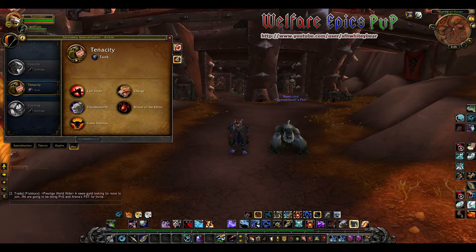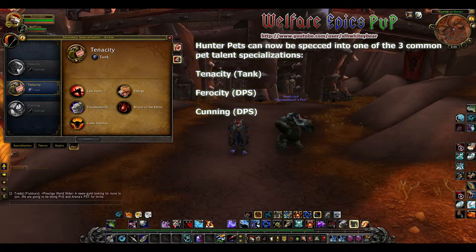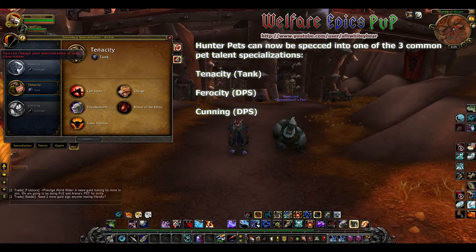Where we actually put talents into a particular specialization, we can now select talent specs for our pets. We have tenacity for tanking, ferocity for DPS, and cunning for DPS. Apparently you're supposed to be able to change these at the class trainer, but right now in the beta I haven't been able to.